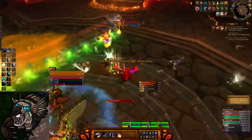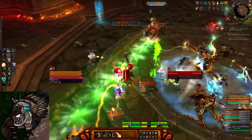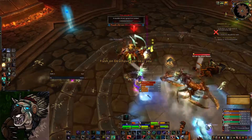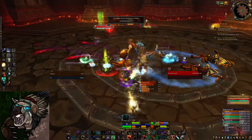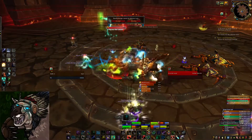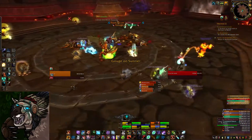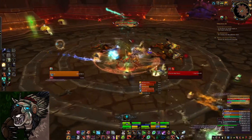For tanking items in this encounter, definitely want to go with the tanking meta gem — there's a lot of really consistent damage no matter who you're tanking at any given point. I like to use the tanking cloak because the enrage timer is somewhat tight. It's not that bad on 10-man but on 25 it's actually really tight, so any extra DPS you can squeeze out is really, really good.